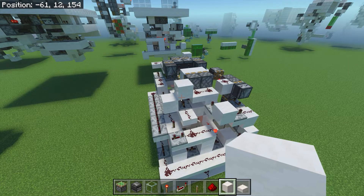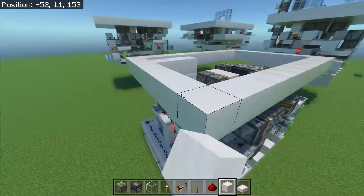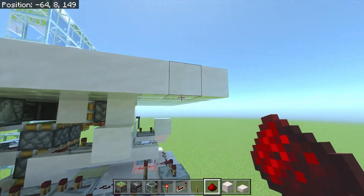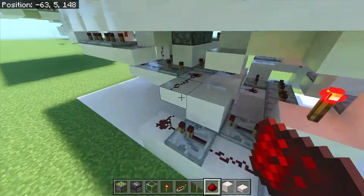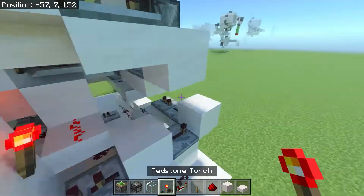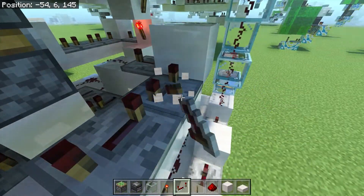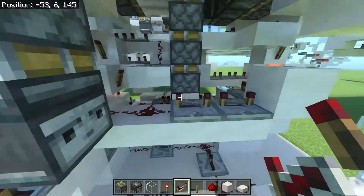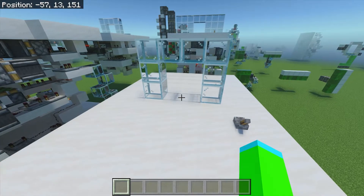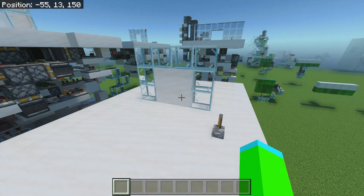Now cover the whole thing in a layer of blocks. Once you've put on your ceiling, you're going to want to put a piece of redstone dust there and there. Place a block there. And take these 2 repeaters and make them face the opposite direction. Once you've done that, you can place your lever over this piece of redstone dust here. And now you have a working 2x2 hipster door in Minecraft Bedrock Edition.